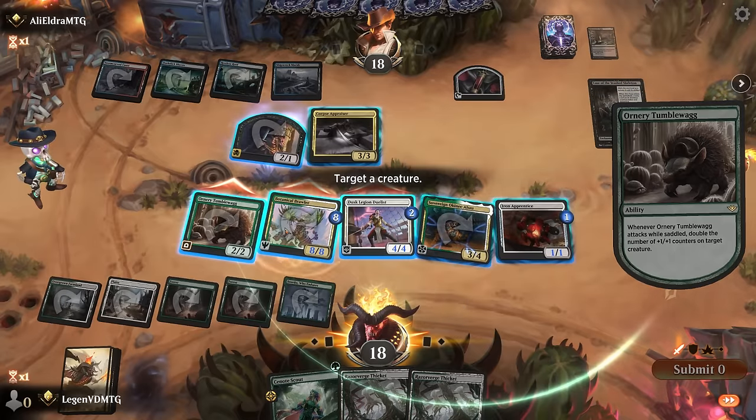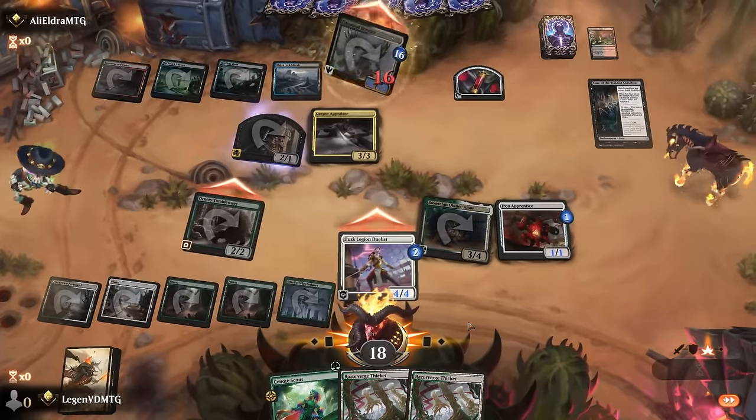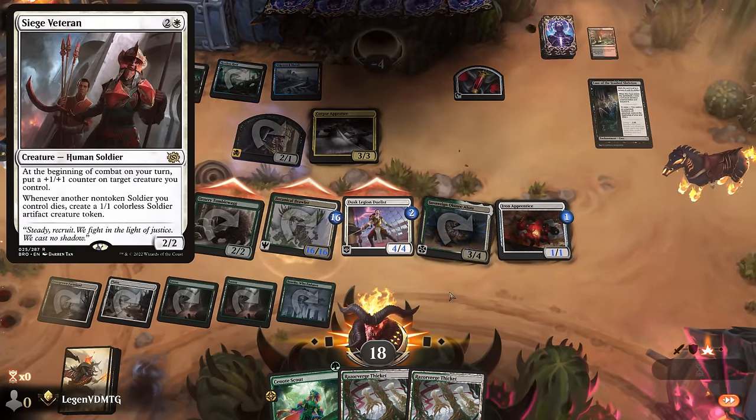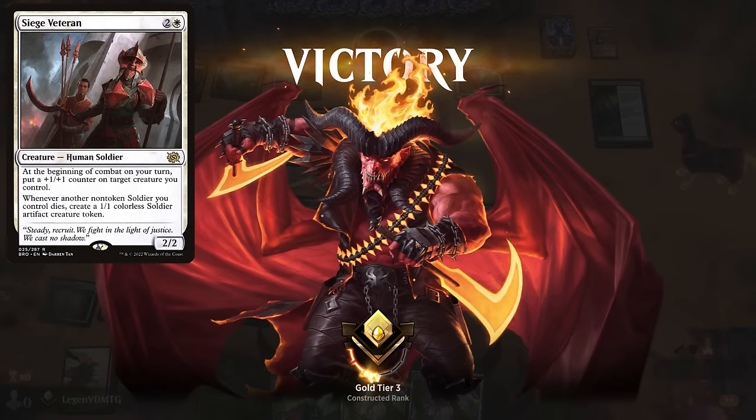Let's go all out — 16/16 trampler. Should get the job done. Our opponent takes it. That's the power of Tumblewag — definitely an upgrade over the Soldier that also gave you a plus one counter each turn. On to the next one.